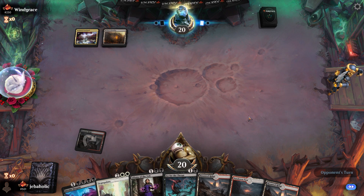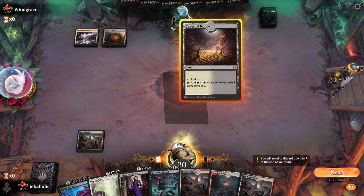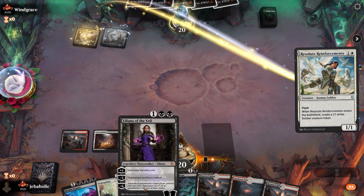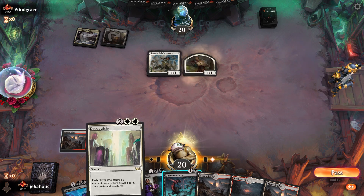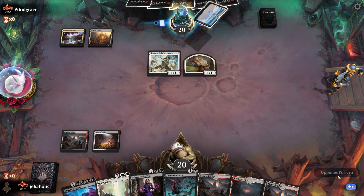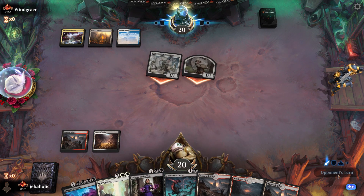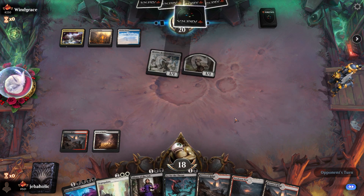Don't play Thalia. Perfect draw — he's gonna flash in his two-one-ones. That makes Liliana so awkward, but once we Depopulate, Liliana should be pretty good. Hopefully he plays a creature.